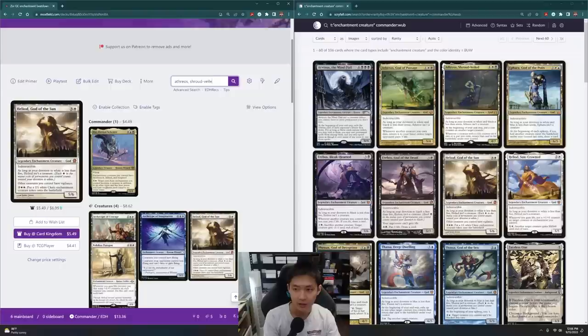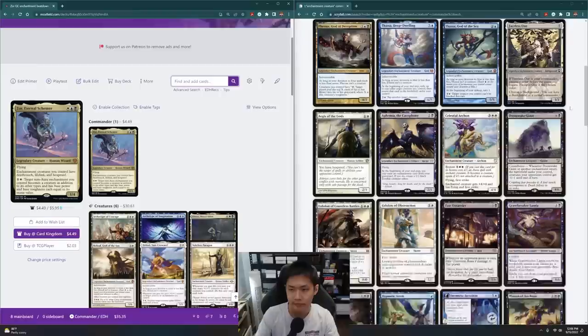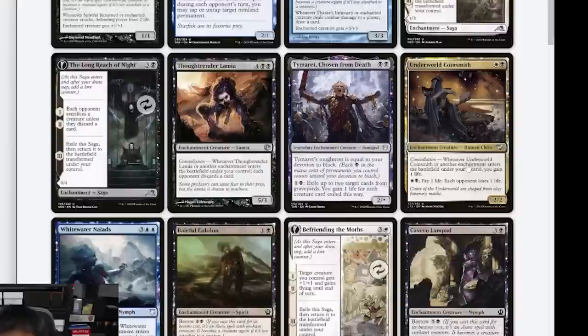This is just a whole bunch of cards I'm considering. I'm going to throw in Heliod Suncrowned — if my things have Lifelink and I gain life, I can put +1/+1 counters on my creatures. I might put in Thassa because it can make things unblockable. I'm considering whether these Constellation cards are worth putting in, and I'm just going to keep them in the back of my mind for now.